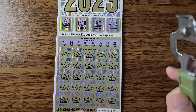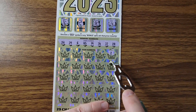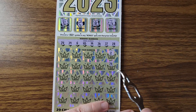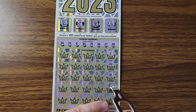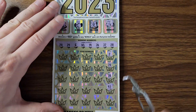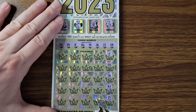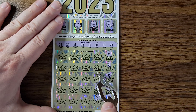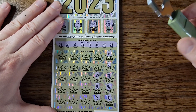All right here we go — come on, show me big money. Two, no. 34, no. 38, one off. 43. No 31 — come on, one off. Four. 35, one off. Don't do me dirty, 2023. 29, one off. Come on.